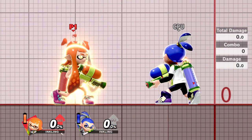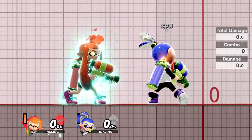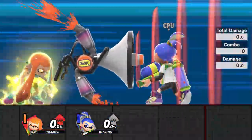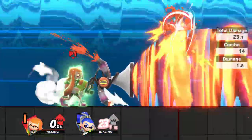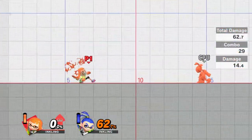I don't think this would be a proper character guide video if I didn't showcase the Inkling's final smash. You lunge the killer whale right in front of them and it's able to do almost 63% damage.